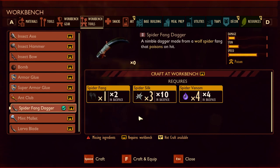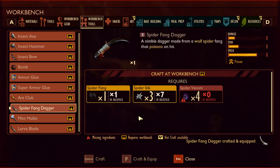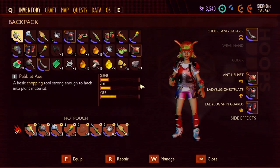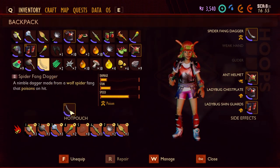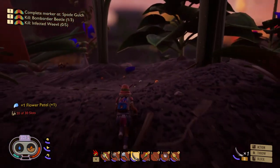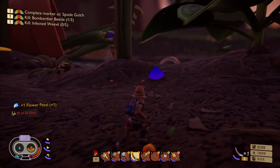Craft and equip — Spider Fang Dagger discovered! I'm going to equip it in place of my current weapon. Oh, and there's a spider right there, hello buddy!